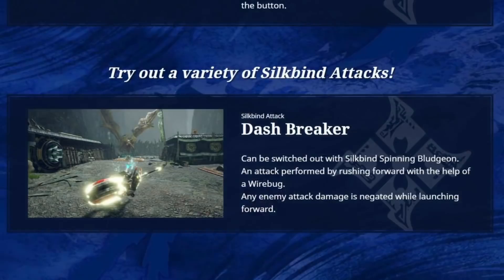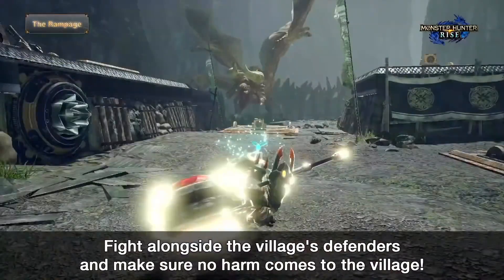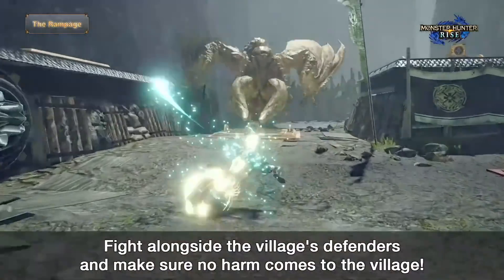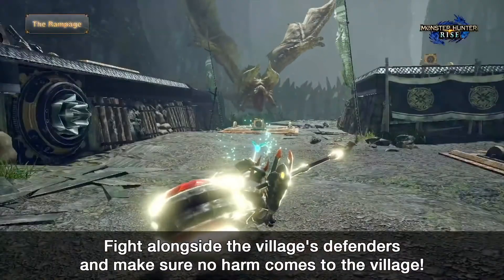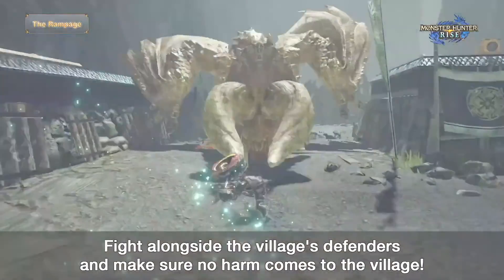Progressing on, now let's talk Hammer. This Almadron hammer showcases our new siltbind attack, the Dash Breaker. This will switch out the Spinning Bludgeon. By rushing forward with a Wirebug, the Dash Breaker negates any attack damage during that launch, then lands a big bonk at the end of the attack. It's pretty quick but a solid new option for the Hammer, with the speed you can throw it out and the iframes it impressively has. I would actually prefer this over Spinning Bludgeon, because that can be a bit awkward to land.